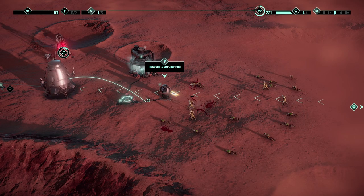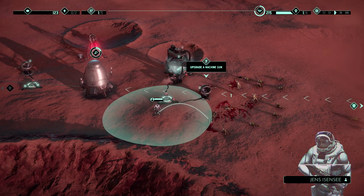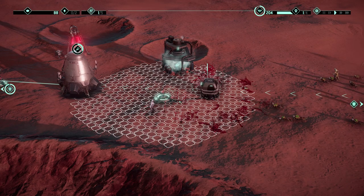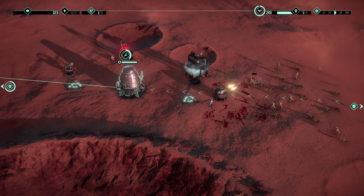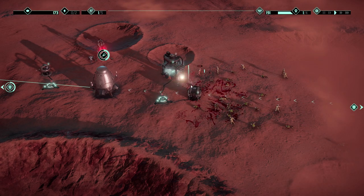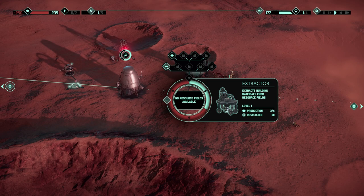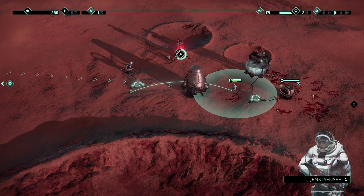Upgrading the extractor — that was easy enough. Upgrading the machine gun to cell upgrade needs 100 of those resources. Crew member, come over here — shoot this guy, they're weaklings anyway. We can upgrade — this might not be the best time but let's do it. Now it should fire faster. It now has two guns — perfection! You're getting the monolith. Some guys are getting too close to the extractor — take care of them.